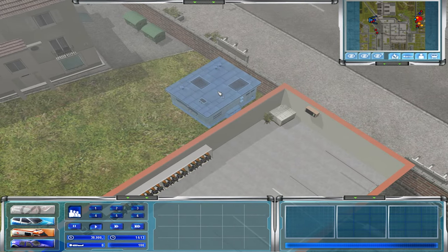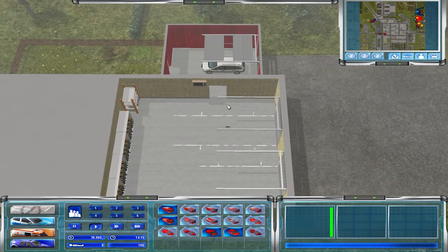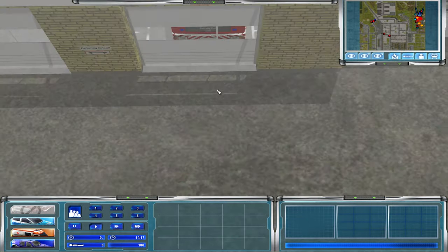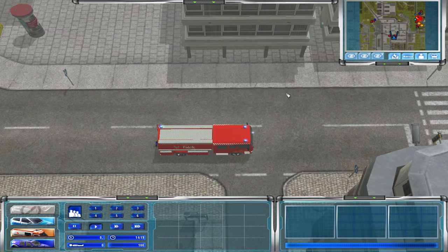We have another 30,000, so we're gonna buy another old engine for up here for the station. Again, you click on here and you have the old station there. Now you can go ahead and give an alarm.